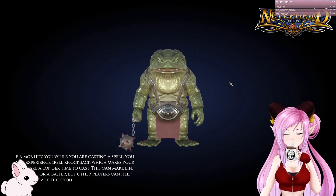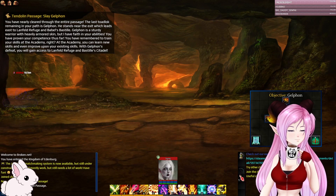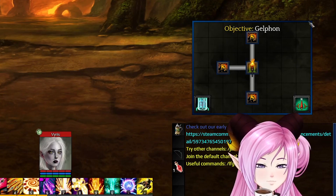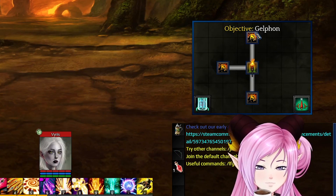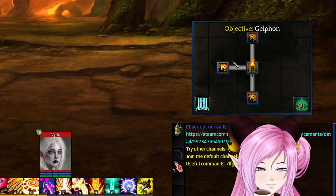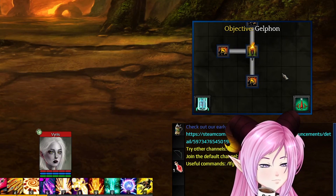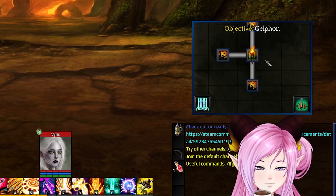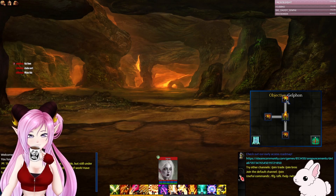This game is still in early access by the way, so there are gonna be some hiccups. As you can see here, there is a map and this is how we navigate in this game. If you want to explore the dungeon you basically click on the squares and you move rooms. Like I said, this is a very old school kind of dungeon crawler. Let's go north — we'll go north.